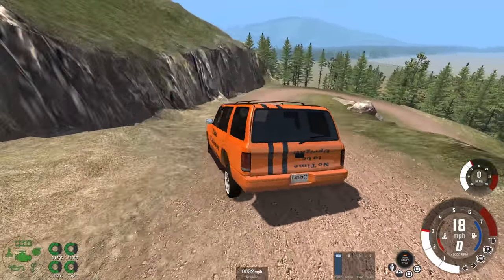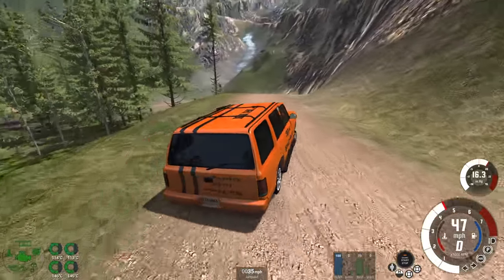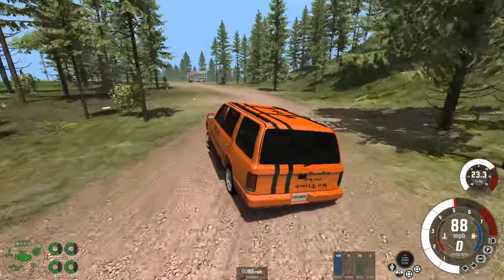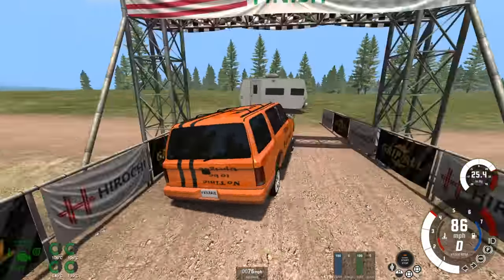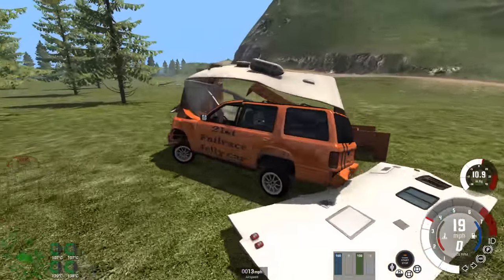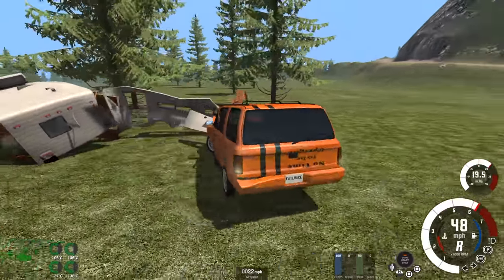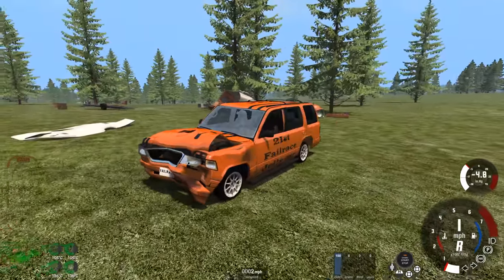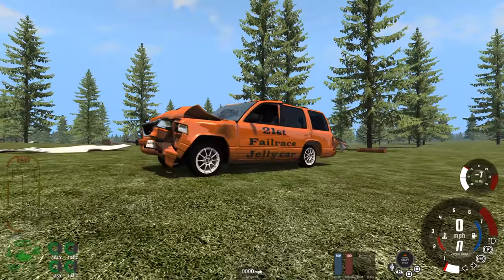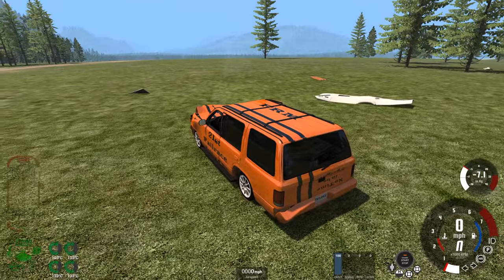We're going to bounce and wobble but we can get around this hairpin as well. Don't cut shouldn't pose too many issues here — we can probably get away with cutting it slightly. It's just that flat-out run towards the line. Not quite as quick as the Vortex, still pretty fast: mid-70 mph across the line. It doesn't quite have the acceleration of the Vortex. All the caravan bits are free of our car — it's taken a fair old whack from that caravan crash.